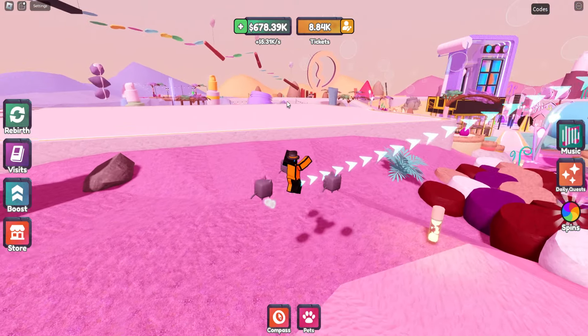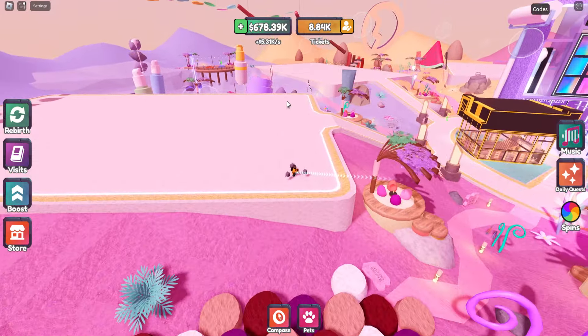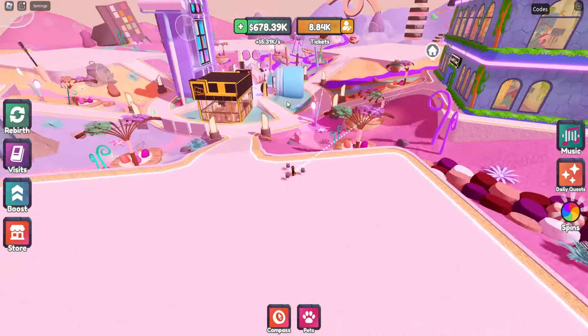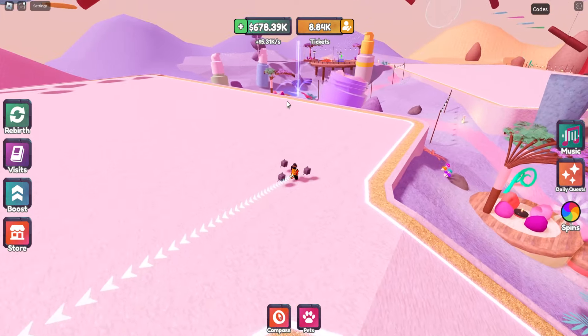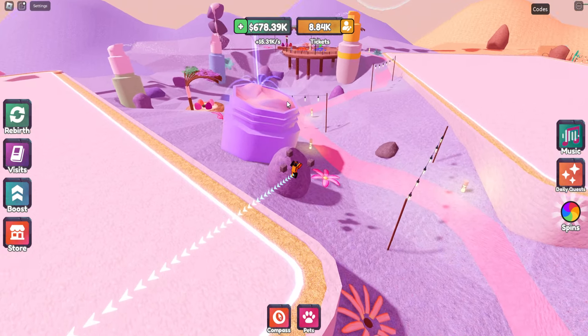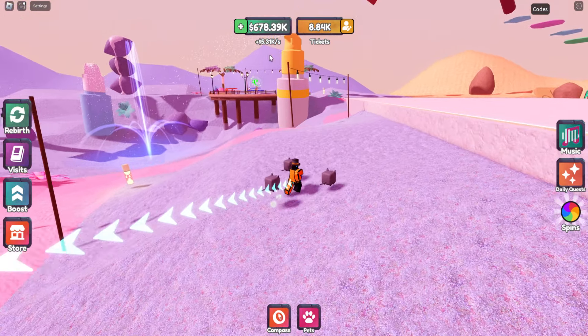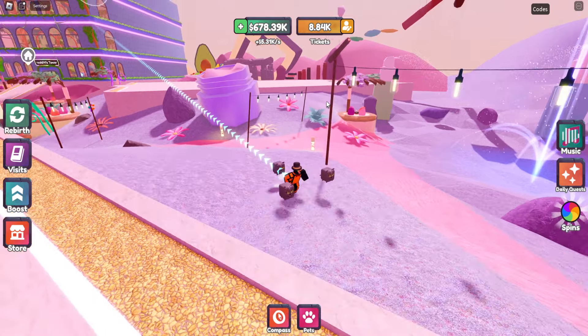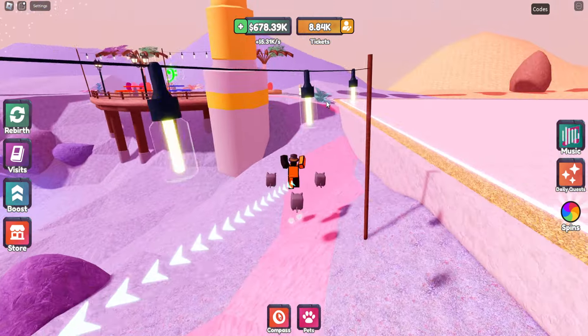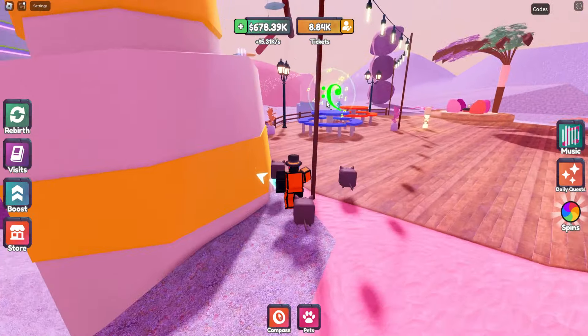We're gonna go in a circle and go on the perimeter first. It depends on where you spawn, but each area has its unique spot on the outer edge. So we're just gonna walk around here real quick and grab everything.